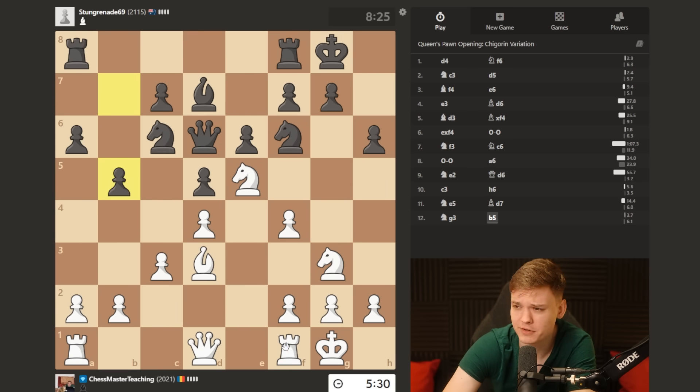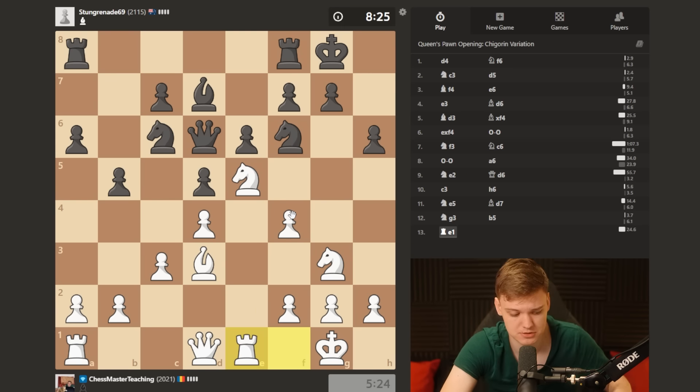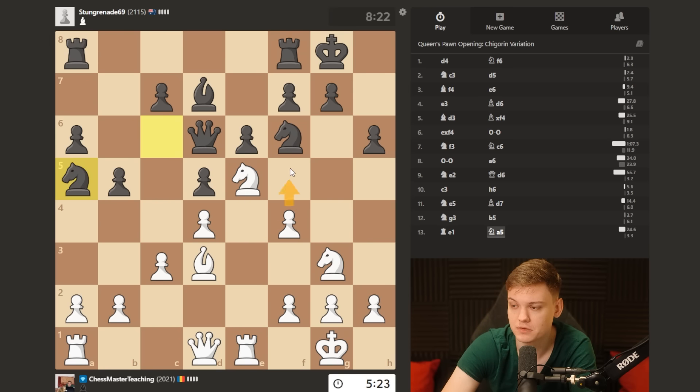On b5, rook e1 is a nice move to play. Also, f5 could be a nice idea to keep in mind in these positions to un-double the pawn. F5 is very interesting because it has its own positional merits as well - like taking and then if he takes the pawn, he's gonna have a backward pawn.